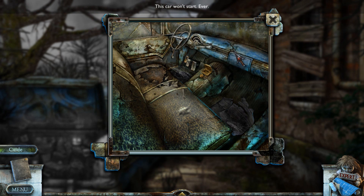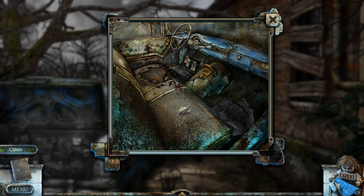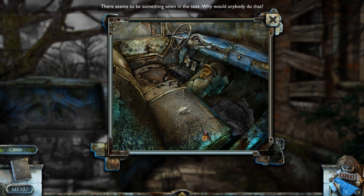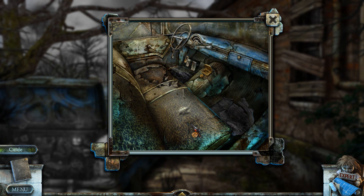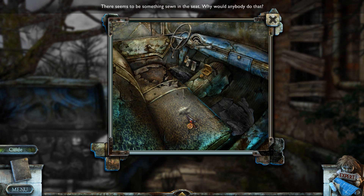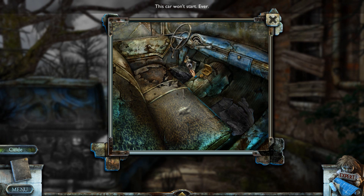The car won't start ever. The glove box is locked — it seems custom made and the car key doesn't fit. We've thrown the car keys to the ground; we don't need them anymore. Something is sewn into the seat — I guess we're going to need something sharp to pierce that and get it out. I can see an impression there. What's that — like a cigarette lighter? A little compartment. Still won't start, and there's nothing else in here.